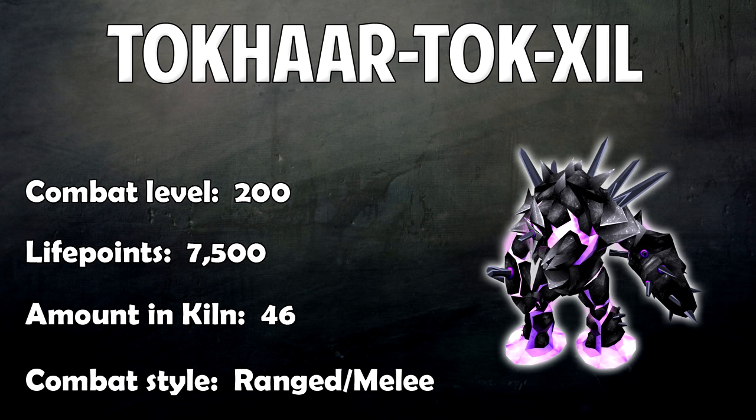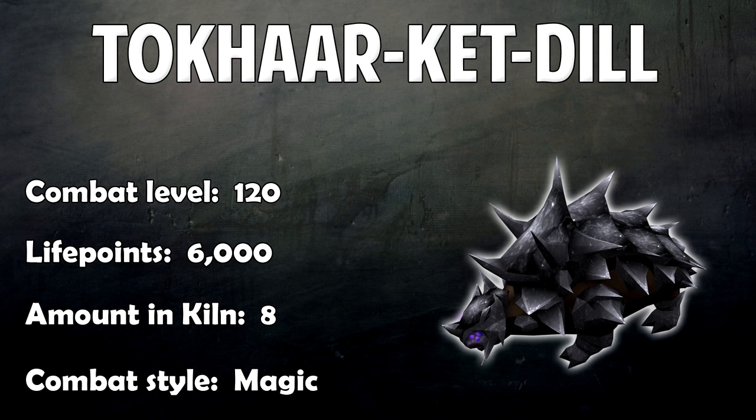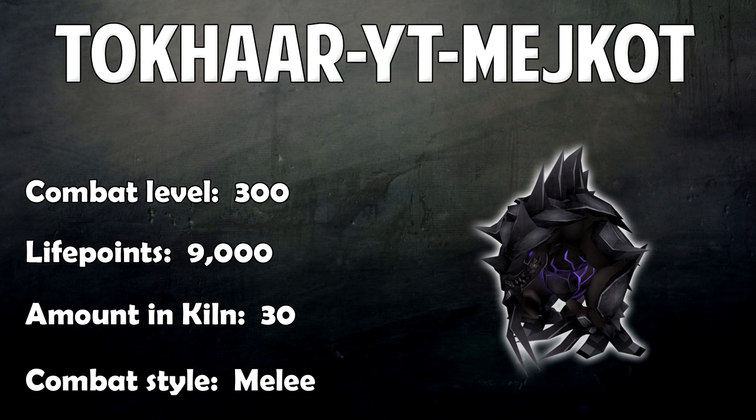The next monster has combat level 160, 6,000 life points, 27 of them, and uses Magic or Melee if you're in melee distance. Then there's a very annoying one with combat level 120, 6,000 life points, 8 of them, using Magic — you'll see why it's annoying later. Next is combat level 400, 15,000 life points, 23 of them, using Magic or Melee if in melee distance.